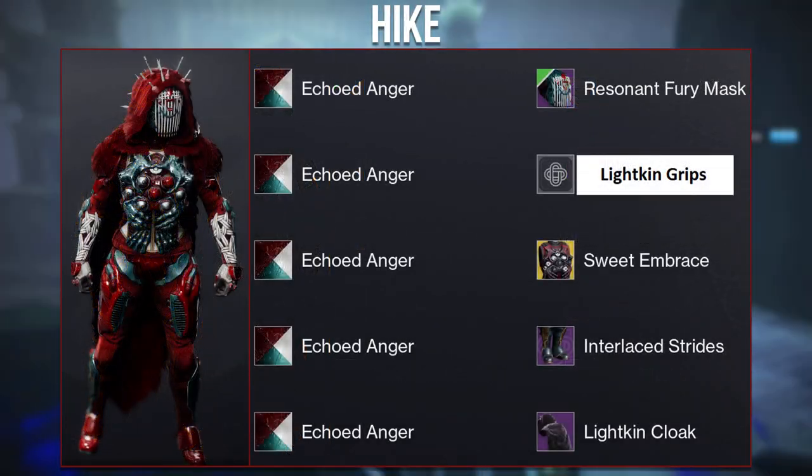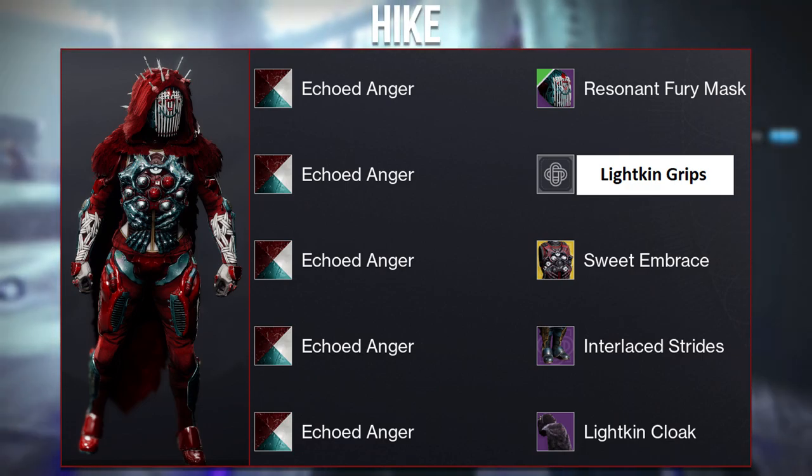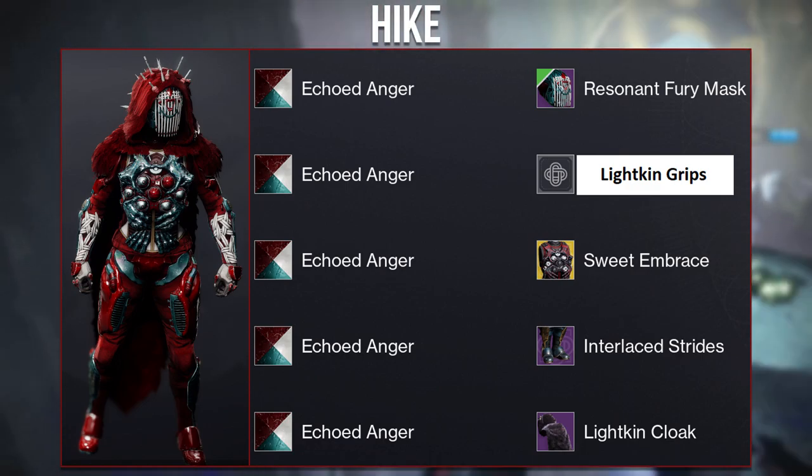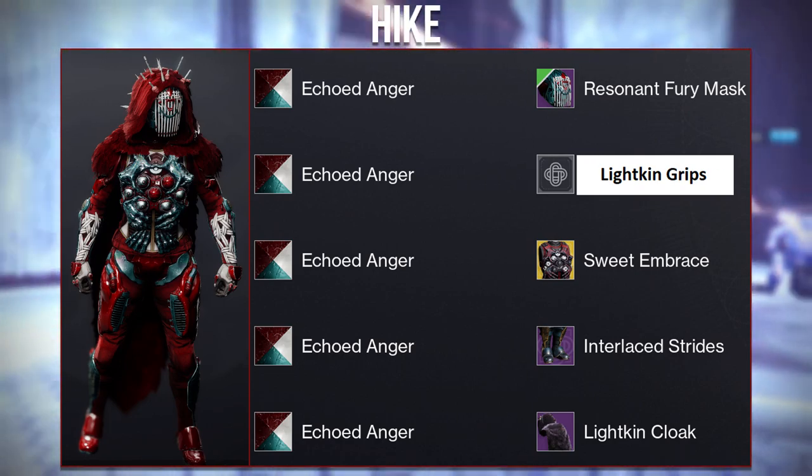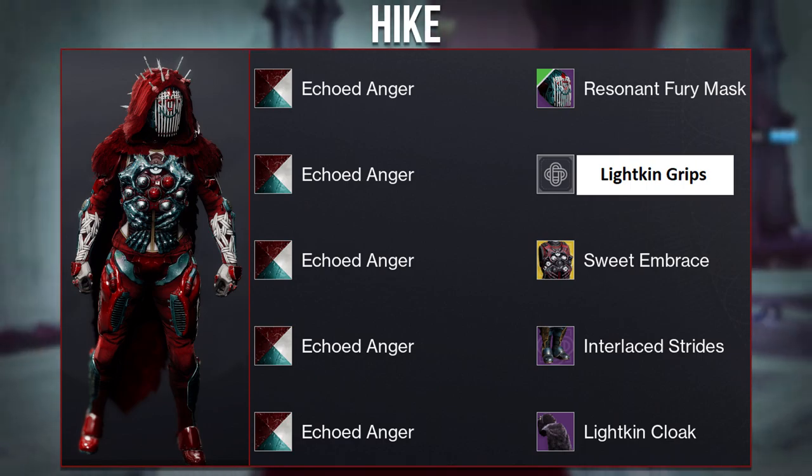Here we have another set using the Sweet Embrace ornaments for the Omnioculus, this time from Hike. They used the new raid shader Echo Dango, which looks fantastic on pretty much any piece — definitely a shader I'd recommend picking up.